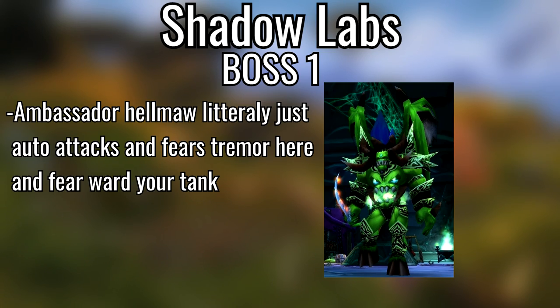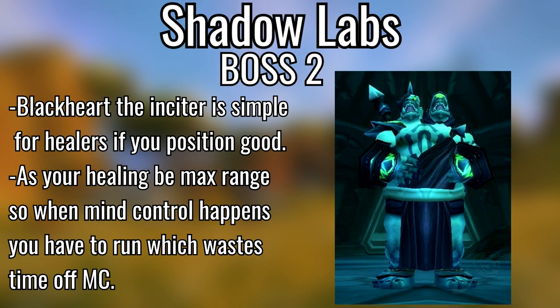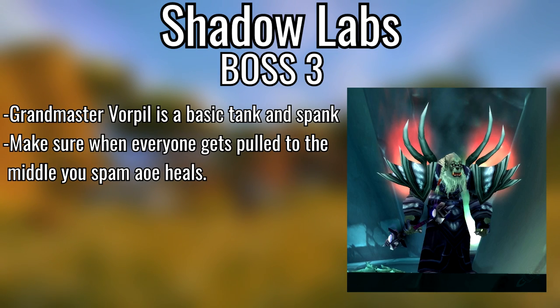Moving over to Shadow Labyrinth — general knowledge: the Cabal Spellbinders mind control and interrupt with a Spell Shock, so be wary of those. First boss, Ambassador Hellmaw — he just fears, so Tremor Totem and Fear Ward. If you don't have those, big heals on the tank. Second boss, Blackheart the Inciter — shield yourself before the mind control phase, be at max range right before it and try to survive. Blackheart's really easy.